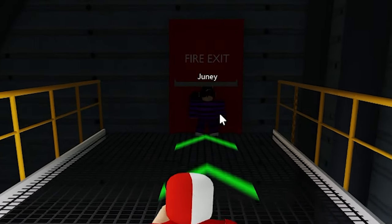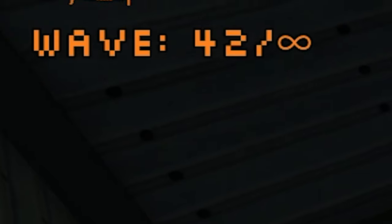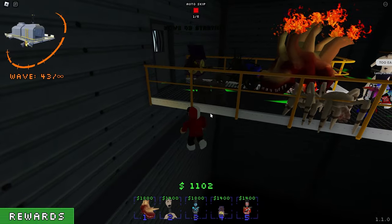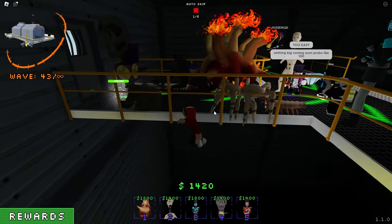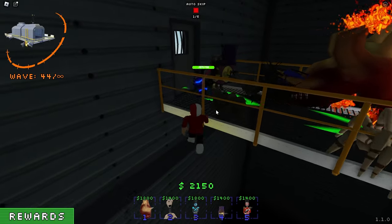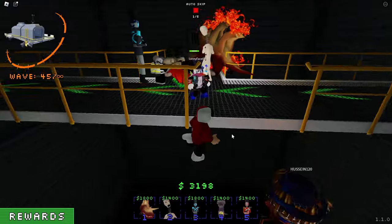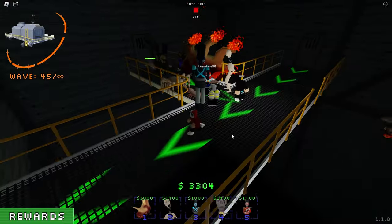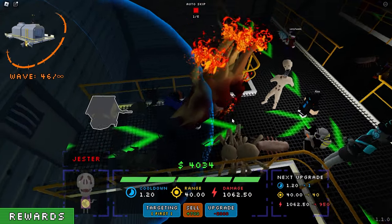We don't even need Junie — she's gone to eat and we literally don't need these units. This is far too easy. Wave 42 — I'm hoping this gets a little bit harder. You want it to be easy, but this feels too easy, to the point where it's kind of boring. It's only Wave 45. When it gets to 100-plus, it probably will get a lot more difficult. But for these early rounds with mythics down, it's so easy.